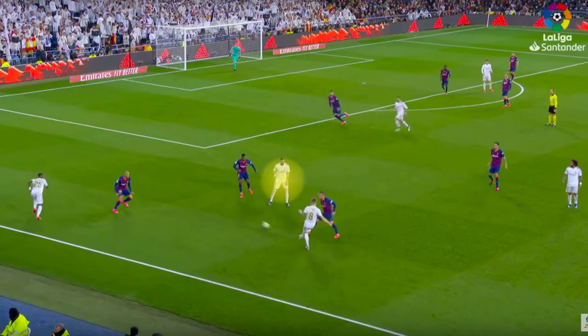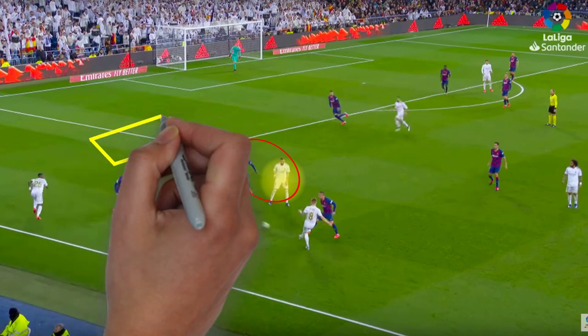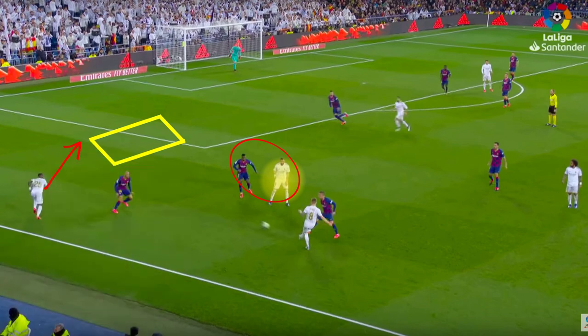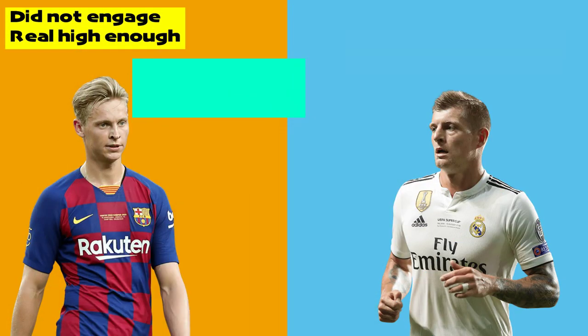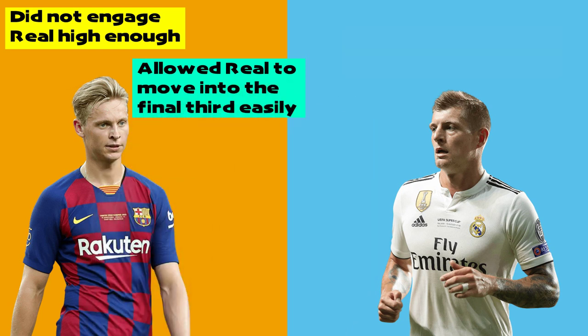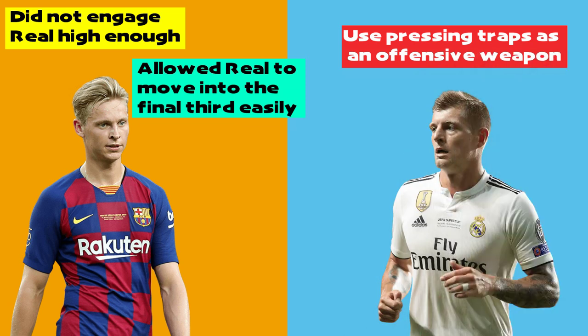Real Madrid's opening goal came from the left flank, from a combination of Benzema's fantastic movement deep, which pulled Semedo out of the back line, and Kroos' perfectly weighted pass for Vinicius' well-timed run off the back of Martin Braithwaite in the right-sided channel, from where he was able to finish past Ter Stegen. Throughout this game, the problem was that Barcelona didn't engage the Real midfield high enough and allowed them to wander into their half. Real, on the other hand, were intense with their pressing, wanting to use their press as an offensive weapon by setting pressing traps and winning the ball in the Barcelona defensive third.